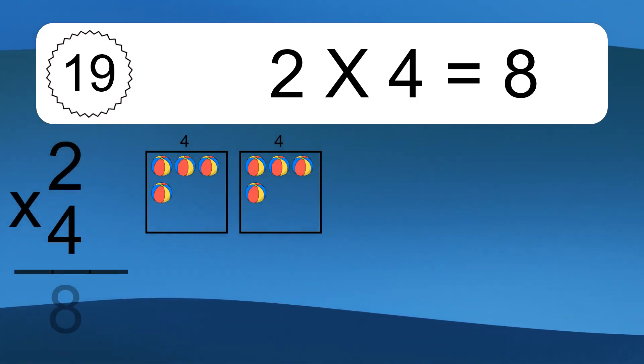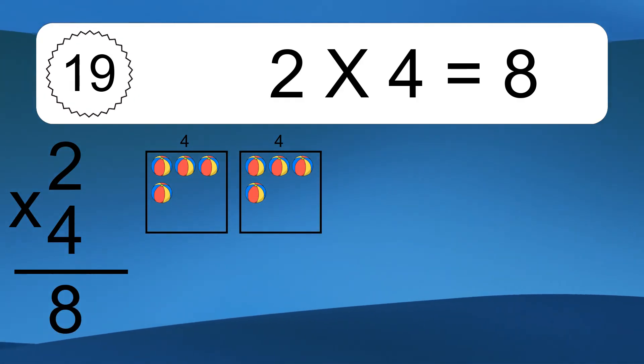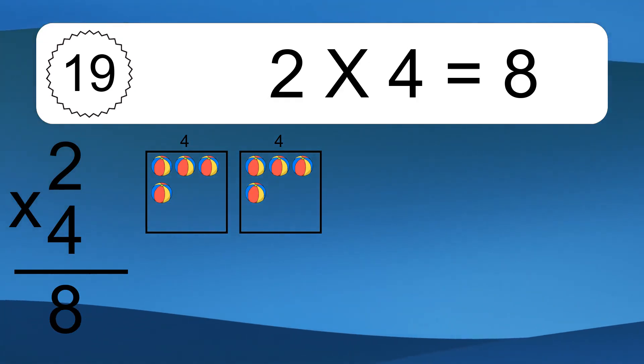2 times 4 equals what? 2 times 4 equals 8. We have 2 boxes and each box has 4 colorful balls inside. If you count all the balls in all the boxes together, you will have 2 times 4 balls. This equals 8 balls.